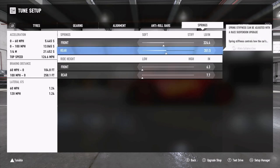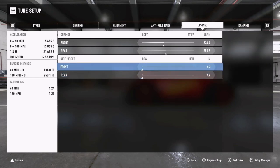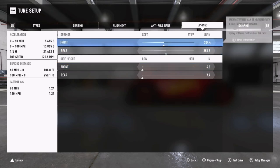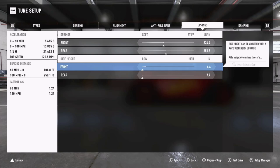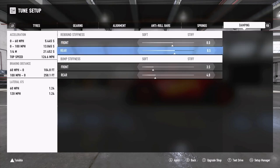Ride height is slammed all the way down: 6.3 front and 7.7 rear. Be wary that there is quite a significant difference there - it's only about an inch but this car can feel quite twitchy when transitioning between deceleration and acceleration. If you find that too difficult to manage, feel free to stiffen the front spring and consider increasing the ride height to level it out with the rear. You'll lose a little initial turning response, but it will make the car feel more stable.